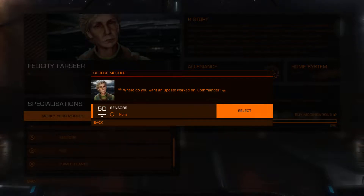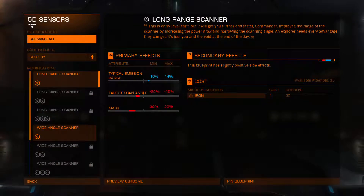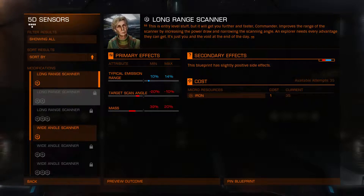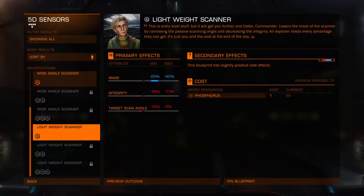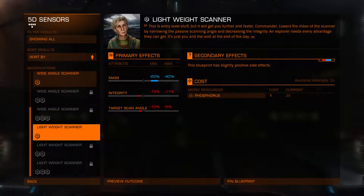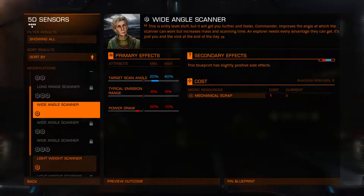Let's have a look at sensors — we have 5D sensors installed. Long range scanner: it reduces the scan angle, puts mass up, which is bad, and increases our emission rate. I don't really know how the scanners work to be fair. Or you can just make it lighter, but it gets weaker. The target scan angle is also going to reduce, which is not good. I like a wider scan angle, but it reduces the range and increases the power draw, so I don't really want to do that either.